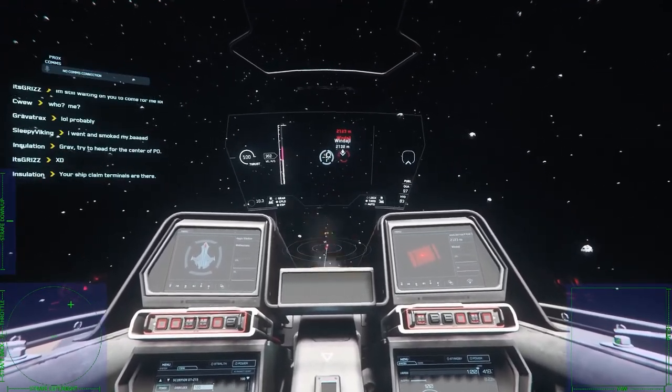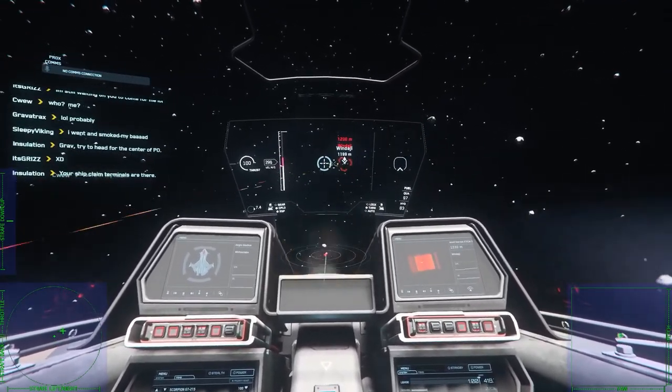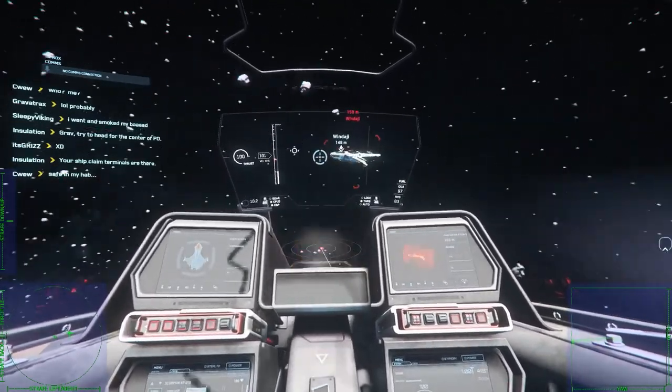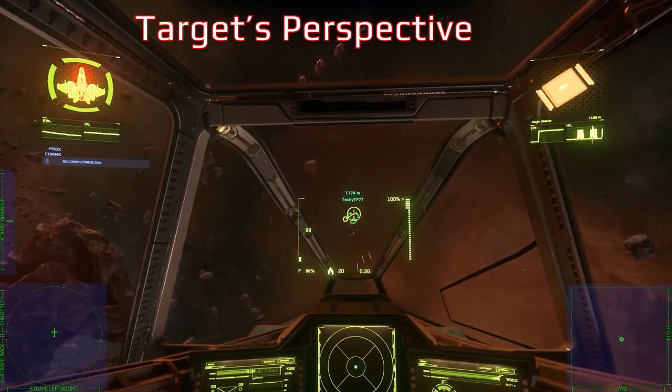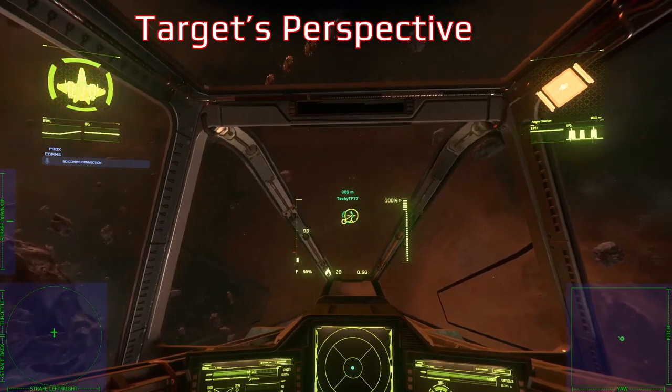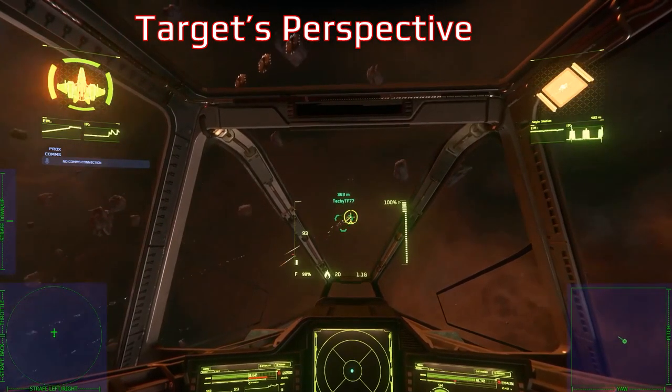Here's what the maneuver looks like against a live target. Here is what the same maneuver looks like from the target's perspective. Note that the player is moving across the screen, making aiming at him more difficult than if they were flying straight.